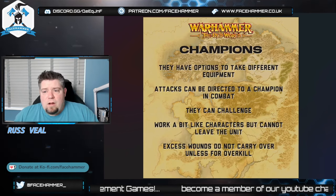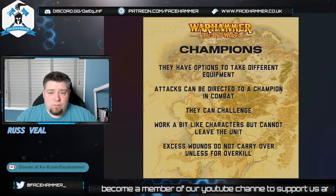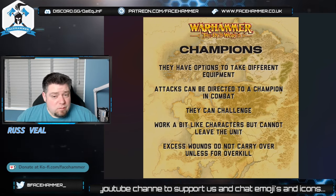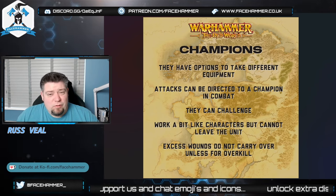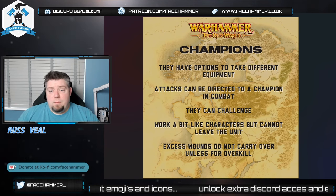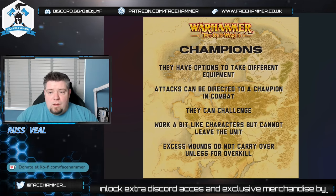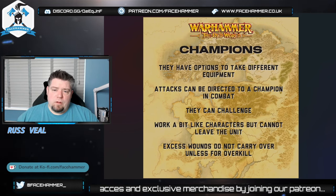Champions are basically like mini heroes that can't leave the unit — that's probably the best way to think of them. They have options to take different equipment: they might get a special shooting attack, a special combat weapon, or magic items. Your unit entry will say 'may have standard bearer, musician, champion' and not every unit can have them — for example, Chaos Hounds or Tomb Swarms can't have banners. If you're attacking a unit you can direct attacks against a champion specifically if you're in base contact with them.